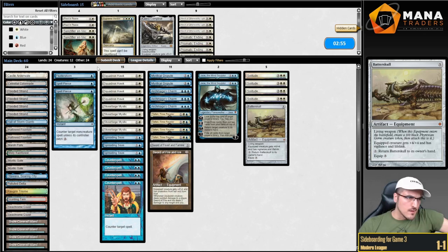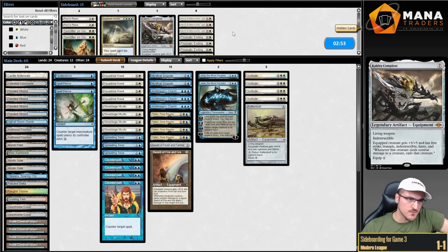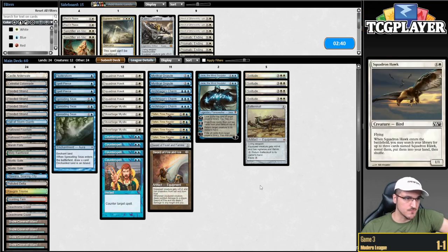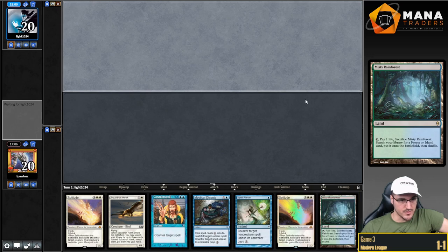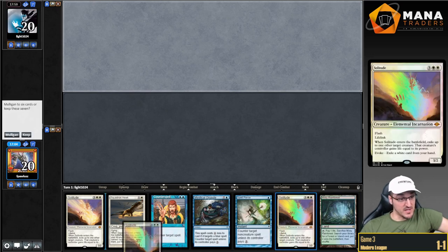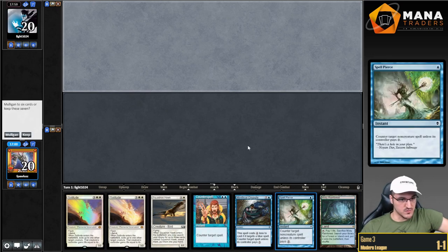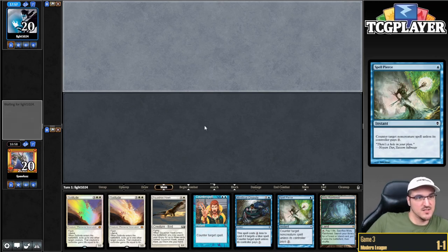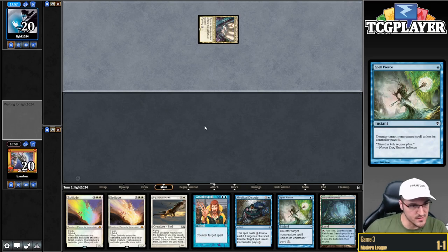I think this plan is solid — we have three answers to Colonnade. The Solitudes are also answers to Colonnade, yeah, so this is just fine. Game number three. This hand is very greedy, we have two things. I'm going to keep it, but I'm not excited about this hand at all.